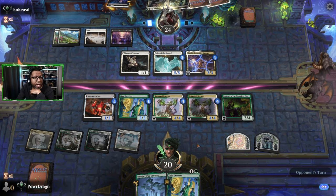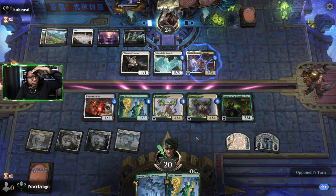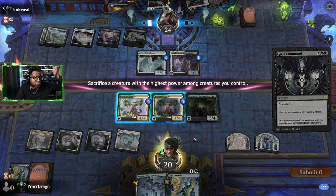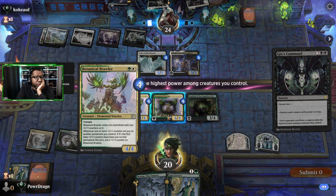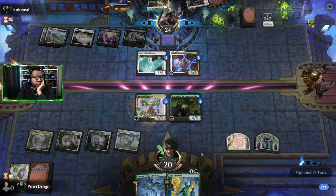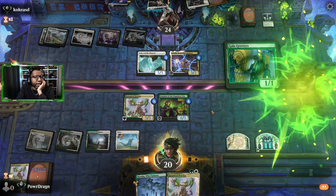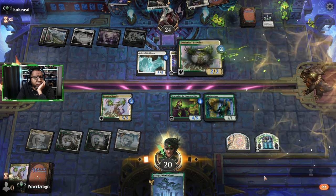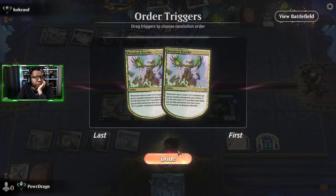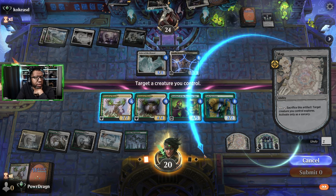I should have attacked with the Apprentice, because if they block I could put the counter on the Sentinel and grow each of the Botanical Brawlers. They also got rid of some of their only life gain options, which is interesting — they may have done us a favor. Feels like they were a little trigger happy unnecessarily. Going plus one, those grow, play this, crack a map, put the counter on — that's excellent.